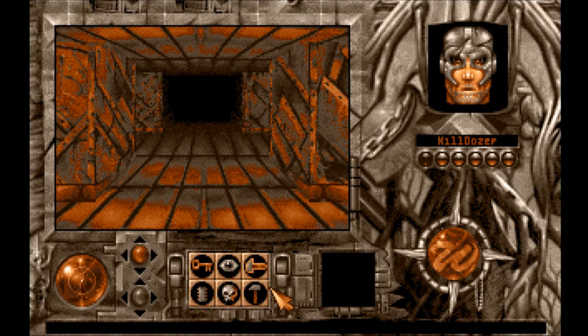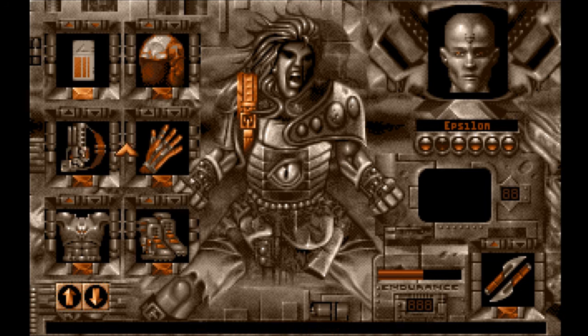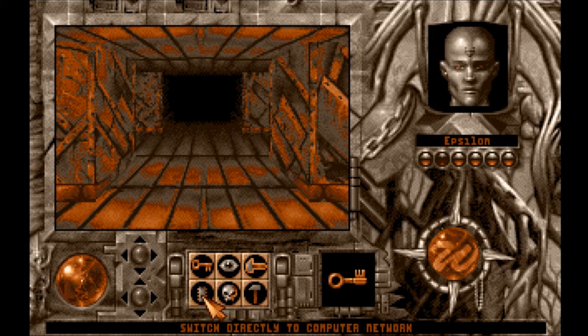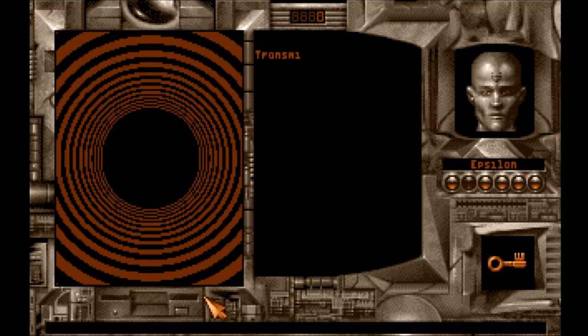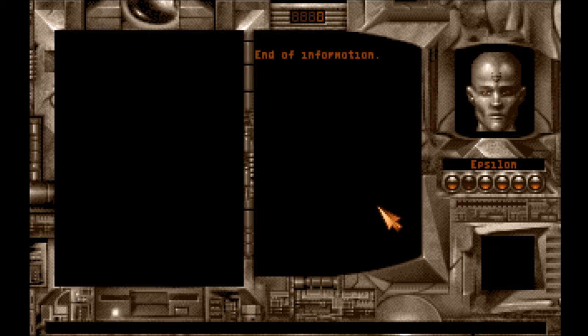Oh right, forgot — there's something here. Poisonous daggers! That would be a cool thing for Epsilon to have, right? Run around and stab people. We've got some more here. Even more. And a chamber key.